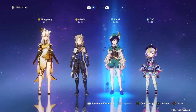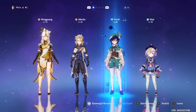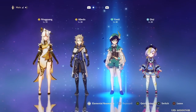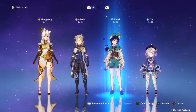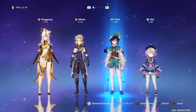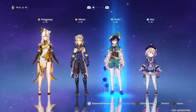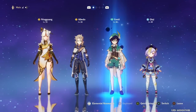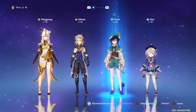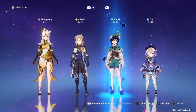The support is a character that supports your other allies through either buffing them or providing crowd control, or CC. Crowd control refers to any ability like Venti's ult that brings enemies into one place where they cannot move, or Zhongli's ult where he petrifies them — that's another form of crowd control. The other type of support would be something like Bennett, who buffs your team, or Xingqiu, who buffs your normal attacks. That would be a support who buffs you.